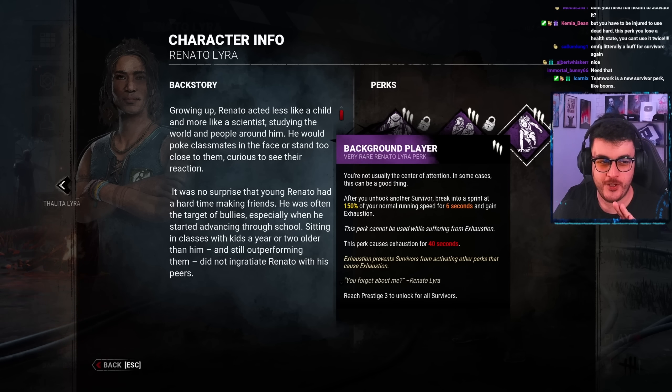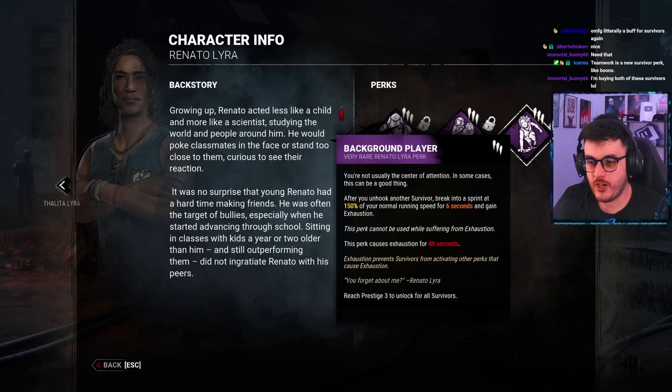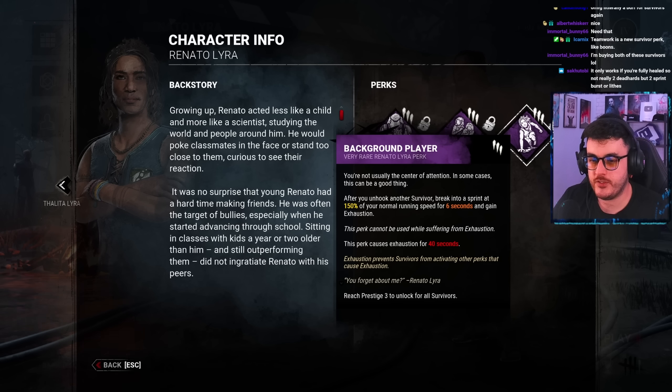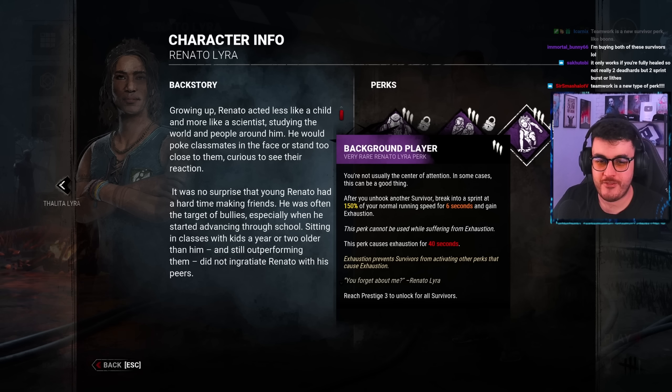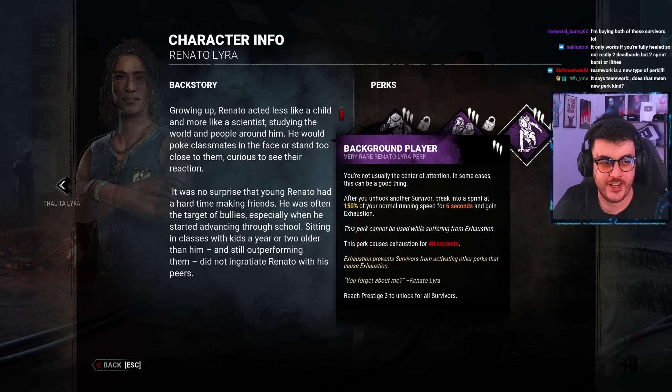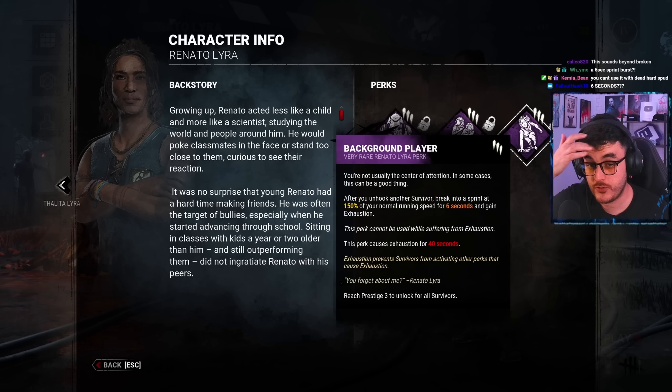So far, the survivor perks are much better than the killer ones. Background Player: After you unhook another survivor, break into a sprint at 150% of your normal running speed for 6 seconds and gain exhaustion. Nice. This is going to be great for endgame when you unhook that last survivor and just yeet on out there. I like the fact there's a new exhaustion perk based off hooks. 6 seconds — that's insane, dude.